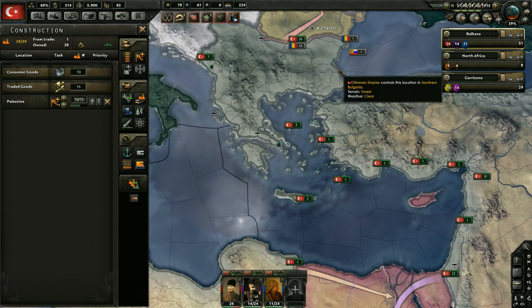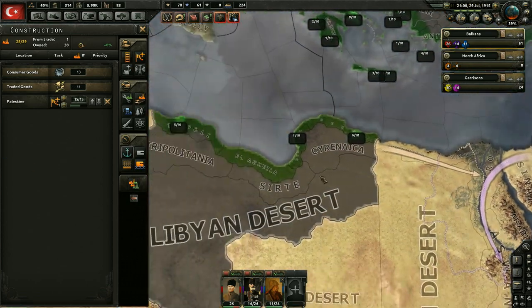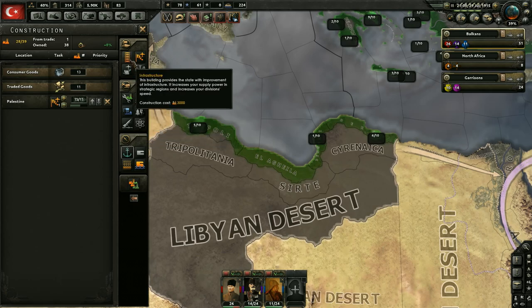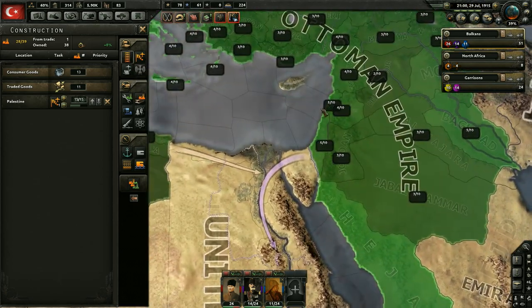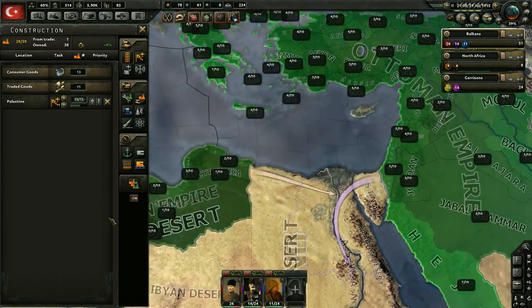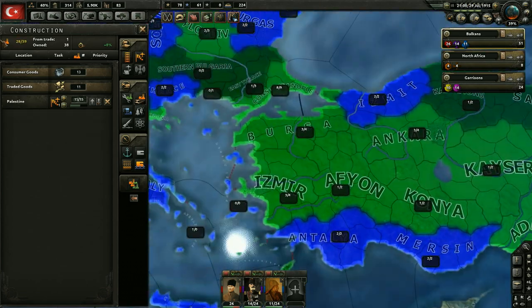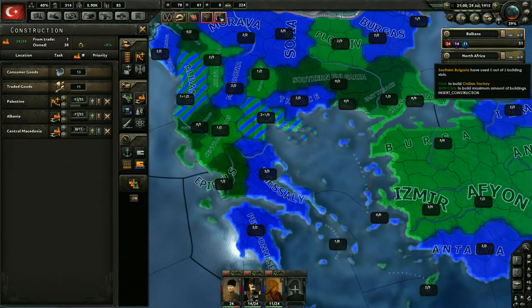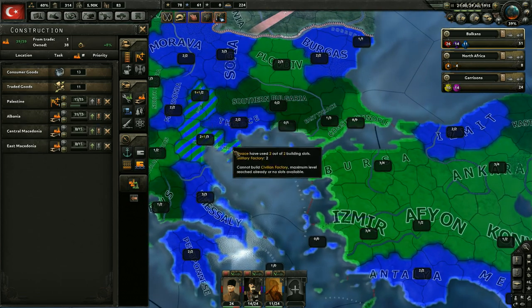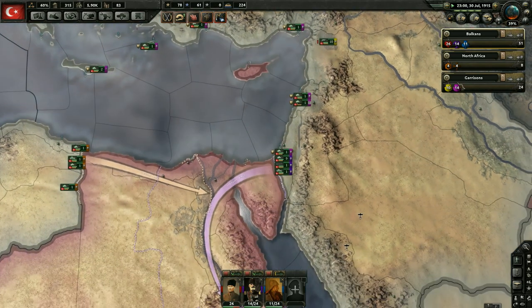Constantinople is at 8 out of 10 — pretty good. We can go ahead and just build more factories. We do need to build infrastructure — I'm well aware of that — the infrastructure is an issue all throughout Turkey. But I just don't want to invest in that right now. We're going to keep working on civilian factories, putting them into the Balkans. We'll get three more civilian factories building up there, and after that we're going to start concentrating on military factories. We're going to need a lot of equipment.